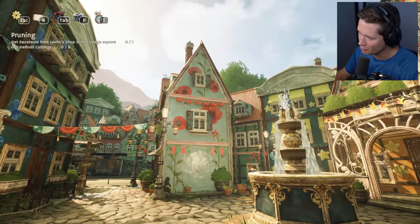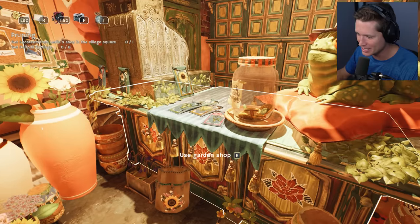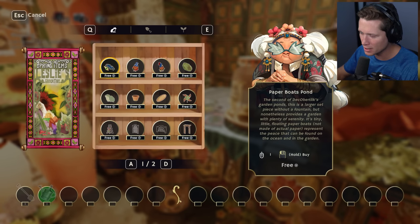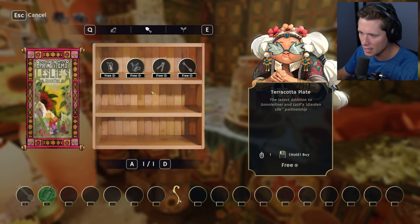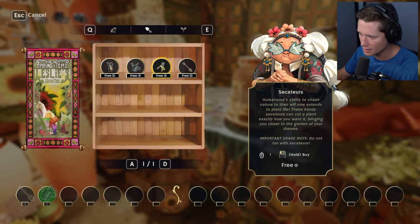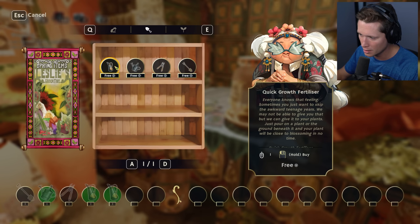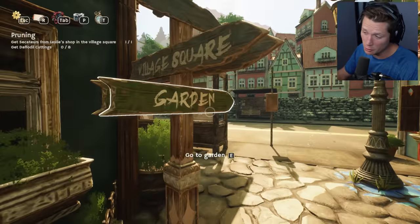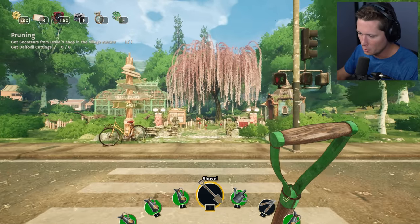This is Leslie's garden shop — she's got plants up on the roof. This is like a mix of Europe and a fairy tale. We've got a toad and a wizard's hat. It looks like everything is free right now. There's a stone paving slab, gnomes, a daisy gnome. We need the secateurs — 'humankind's ability to shape nature, these handy secateurs can cut a plant exactly how you want it.' We're going to purchase that, and we can grab a quick growth fertilizer for free — might as well grab a few of those.